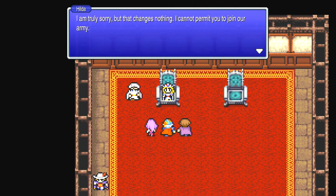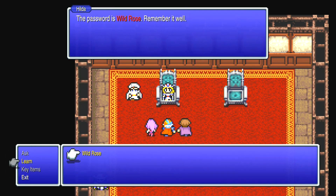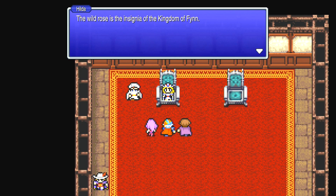'I'm truly sorry, but that changes nothing. I cannot permit you to join our army. If you've nowhere else to go, you're welcome to stay in Altair. If you know our password, you should be able to live here well enough. The password is Wild Rose — remember it well.' Now I remember this being something from this game — you actually have to learn keywords and give them to different people to progress the story. The Wild Rose is the insignia of the Kingdom of Finn, representing hope. But what will become of Finn? The Empire's beasts still stalk the streets — gaining entrance to the city will not be easy.